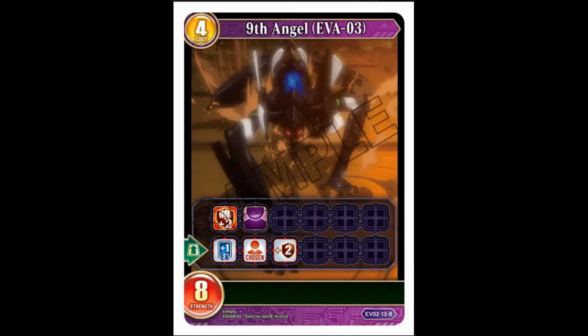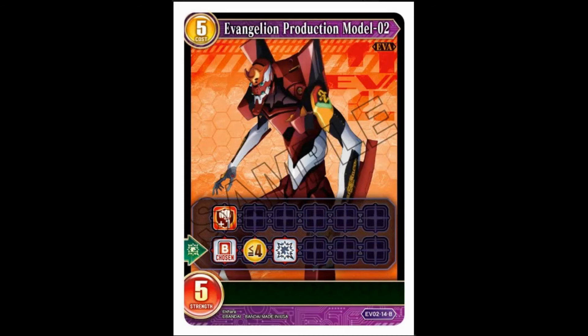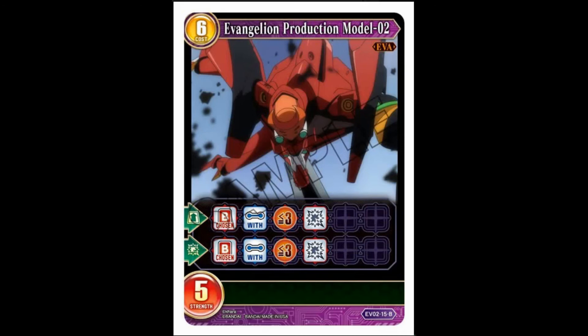Eva Unit Two: five cost, five strength, double breaker. When destroyed, choose a battler with four or less cost and destroy it — that'll take out a fair bit. I honestly wouldn't give it a pilot, although if you can give it last stand and kill it that way... there are better ways to deal with things. It's just fine for attacking. The six-cost version: five strength, when it comes out choose a battler with three or less strength and destroy it. When destroyed, also choose a battler with three or less strength and destroy it. This just goes ham killing pilots — I think that's pretty good, though I probably wouldn't use it.